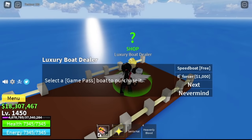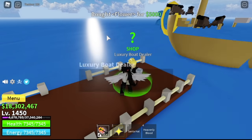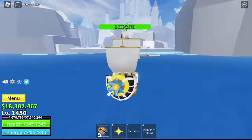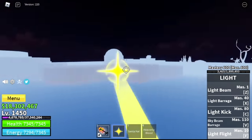What is race? What is V2? So race is randomly generated upon joining the game for the first time. You can have a random race from humans, fishmans, skypeans, or mink. I don't know if there's a new race — correct me if I'm wrong — I'm not aware, I just played the game today.